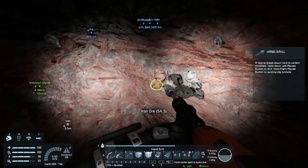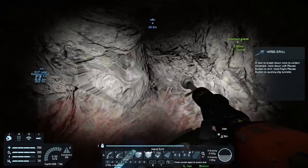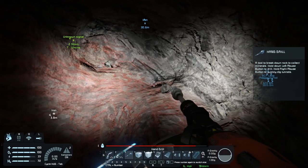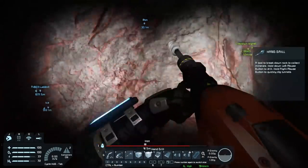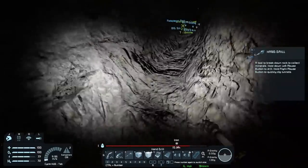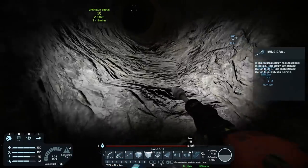Hey everybody, it's BC here and welcome to another episode of Space Engineers. As you can see I've been busy down here getting up some iron today, because I think today we're gonna move - I'll try to get off that hill. I had problems with the rover actually rolling away on me a couple of times. I did go and get a bunch of ice - I got about 14,000 units of it, so that is good to go.